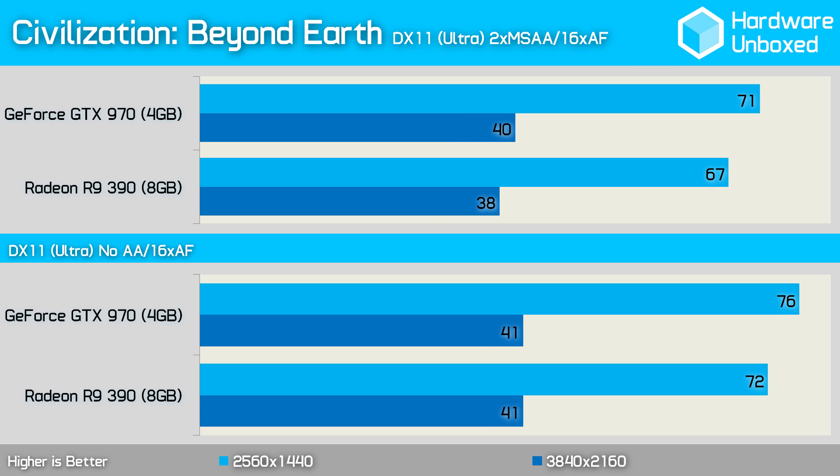The 970 was good for 71 frames per second in Civilization: Beyond Earth, making it 6% faster than the 390 with an average of 67 frames per second. Turning anti-aliasing off again saw a 4 frames per second separation in favor of the 970 between these two graphics cards.